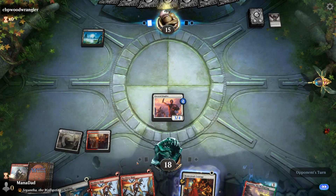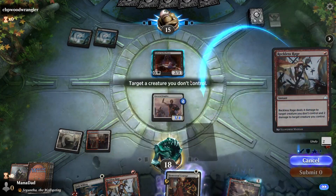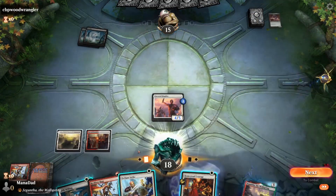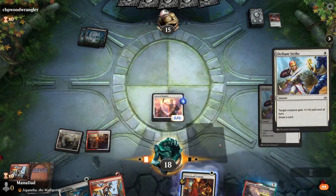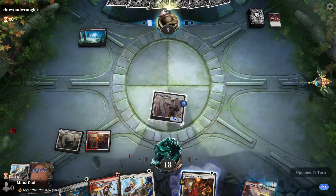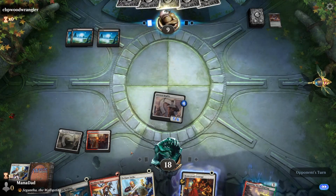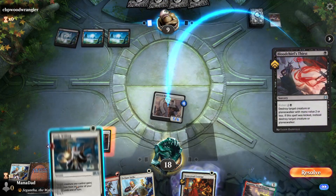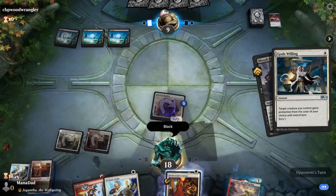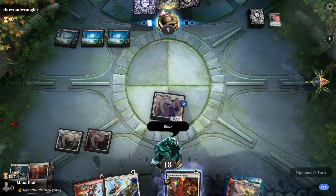Reckless Rage is instant speed. Want a Gifted Aetherborn — gives us a chance to pop off with Reckless Rage there. Let's Defiant Strike and see what we can draw. Another Defiant Strike. Pack for six. Opponent at nine. They need two removal spells to stop us here. They go with Blood Chief's Thirst — interaction from black. We'll get a land, and they don't have an instant-speed one to follow it up with, so I think they're probably just dead.